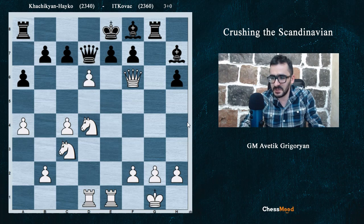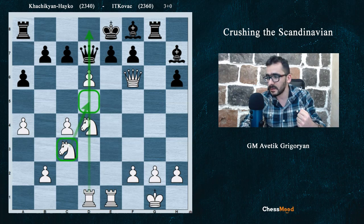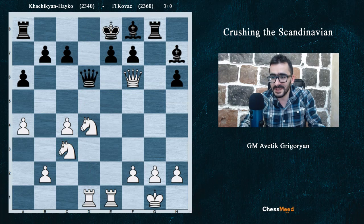Here he found d6 — a super move. D6, sacrificing a pawn, opening the rook, and also with d6 freeing the d5 square for the knight. The combination is very, super deep. If Black takes with the queen, Qxd6, there is a very nice, mind-blowing move. I offer you again to pause the video and think a bit.